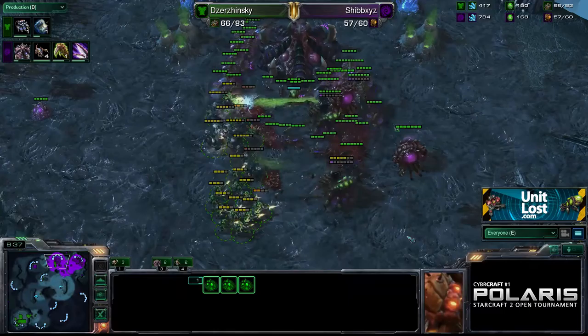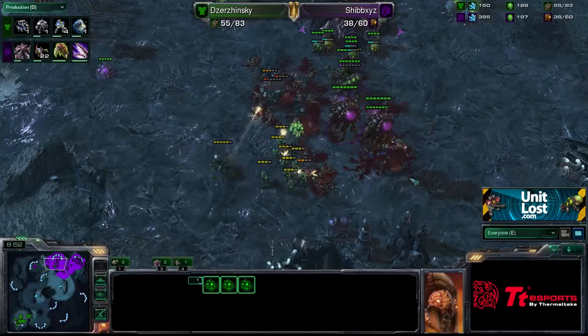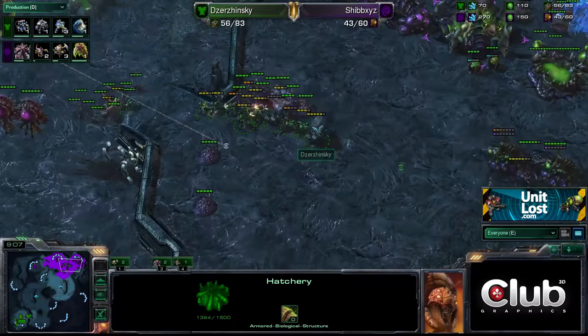How is Shibs going to defend this? He's going to need to pull the drones off the line — yeah, he has pulled the drones. He could lose the hatchery. He's going straight in for the spine crawler. He's stimmed, doing a lot of damage. He might be able to repel — I think he is, I think he's going to repel this. He's taking heavy losses to Dzynski. But so is Shibs — he's lost all the drones at his natural. It looks like Dzynski has managed to win that engagement and can take out the hatchery.